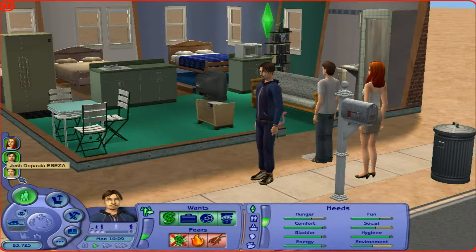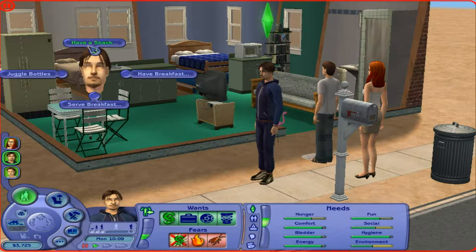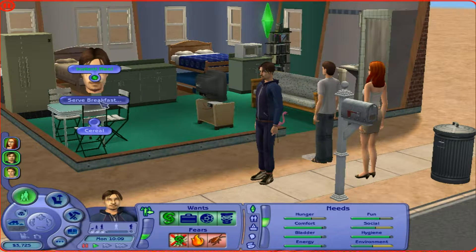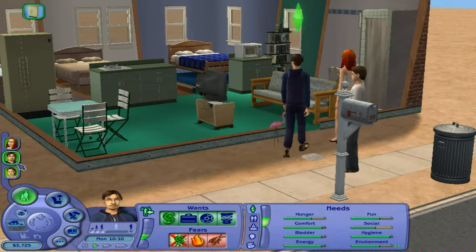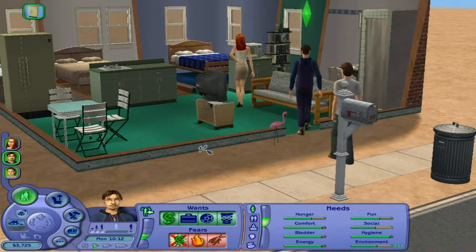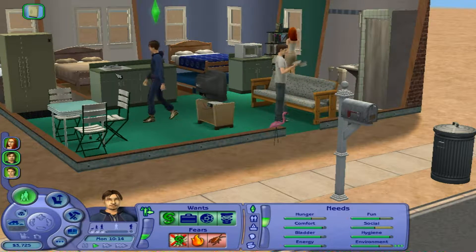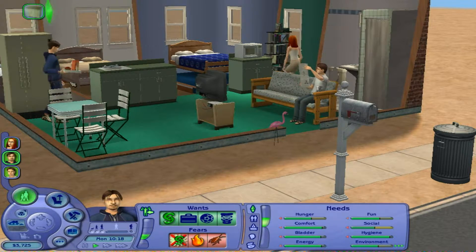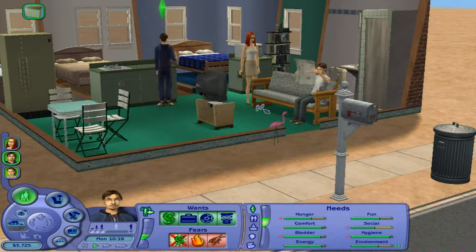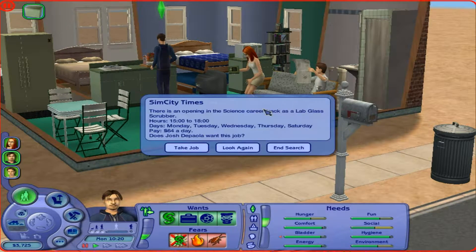He just wants a job so we're going to leave him to it. What do you need the most? You need environment and hunger, so you can serve breakfast — let's just make it cereal. Okay, we ready guys? Let's go. Josh is finding a job. Jo is learning about cooking. Rick is learning by doing. And we are off to a flying start. Free will is on so they should take care of their own needs somewhat.